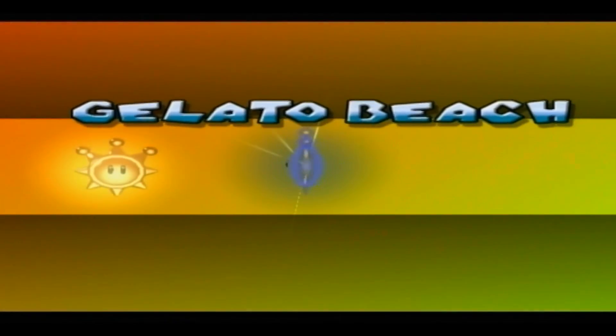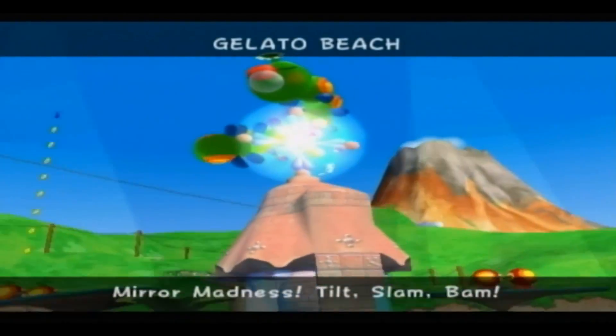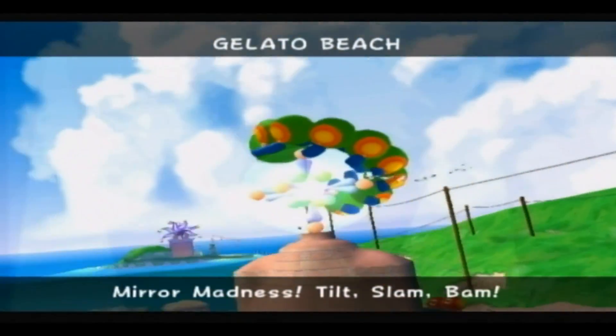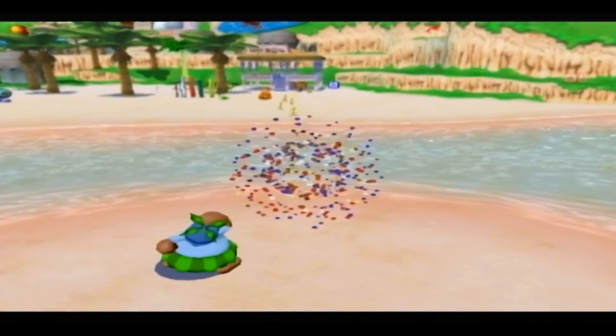Next up, we have Episode 2: Mirror Madness, Tilt, Slam, Bam. So in this mission we have to kill some Cataquacks - they're actually really big Cataquacks. As you can see, there's a big... what are they called? I believe they're called Wigglers, just chilling on that light.